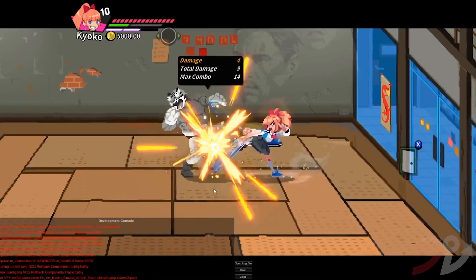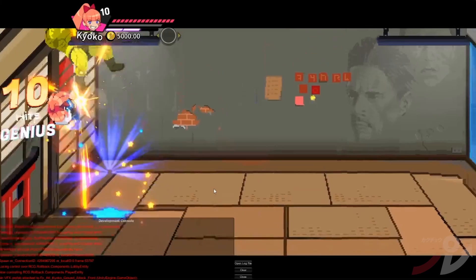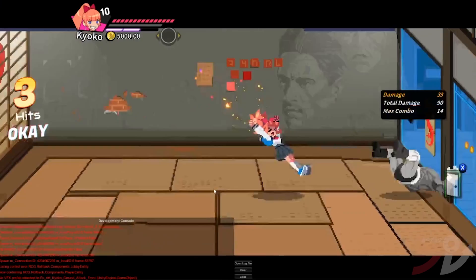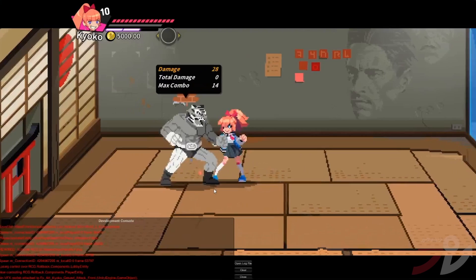Combo right into something like that — and she can actually cancel out of dragon feet before this time into any of her specials. Now her in-air special is what we just call a dive kit. It makes sense — it's a dive kit escape into the special.